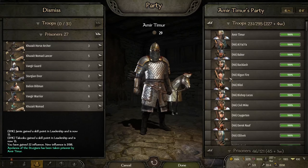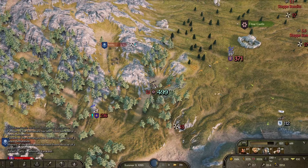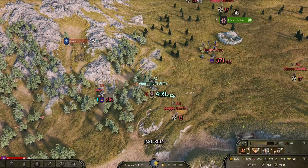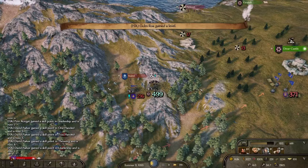I didn't feel like auto-resolving it — I don't think it would have turned out quite as well. We did get a lot of gear from that. Look at that, we attracted two groups here. Joran — wow, that's a big party for a single noble. They're most likely trying to join up with this army which we're not going to allow. I'd rather fight 200 and 370 separately.